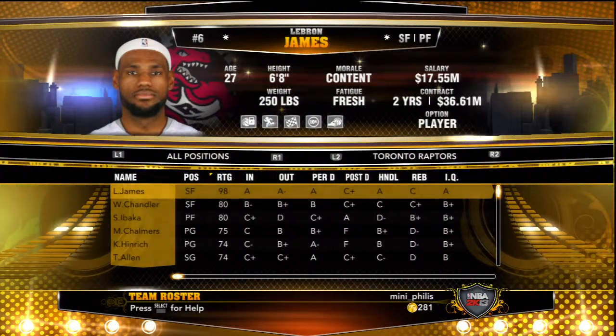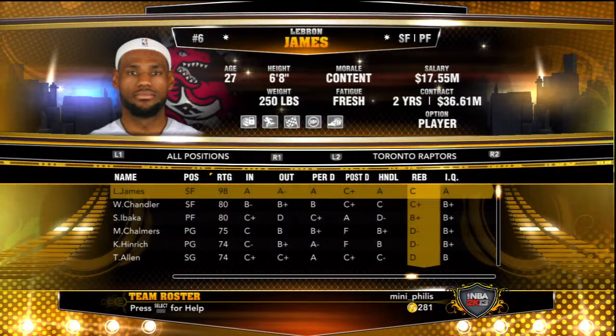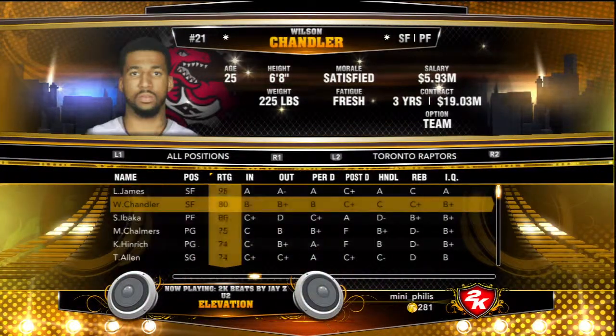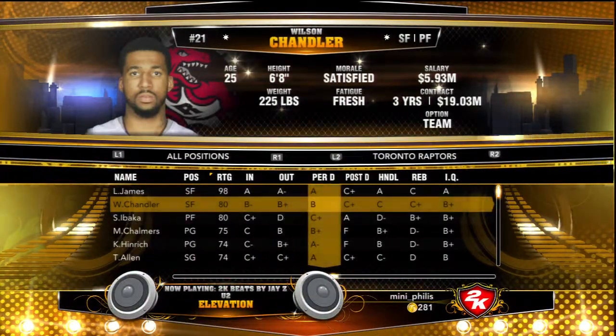What's up guys! Mini Phyllis here with the first part of a five-part series where I did a fantasy draft and made a team. The first guy I took was LeBron James — pretty self-explanatory.